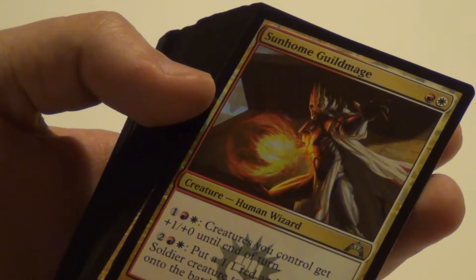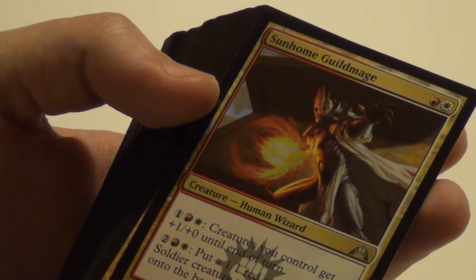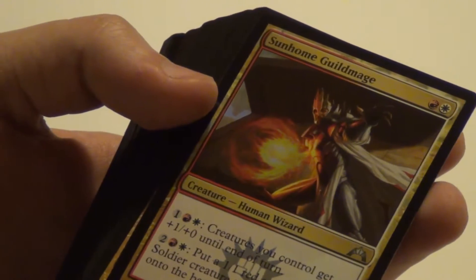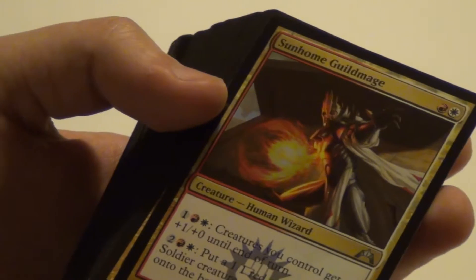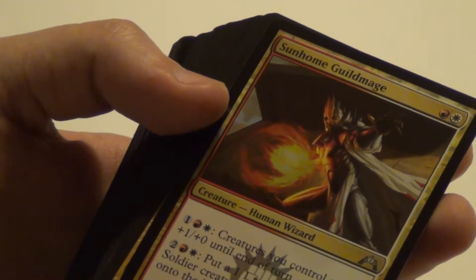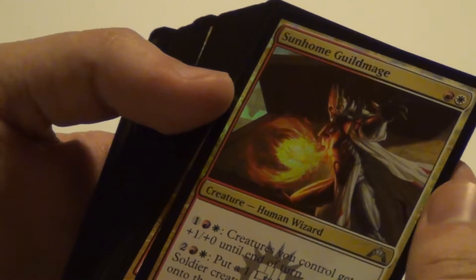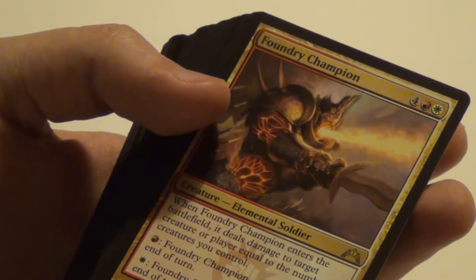Sunhome Guildmage: creatures you control get +1/+0 until end of turn for 3 mana. And for 4 mana, put a 1/1 red-white soldier creature token with Haste. Why would you pay 4 mana for a 1/1 with Haste? There are some situations, but it's a bit too costly. Luckily it's not a tap, but still costly.